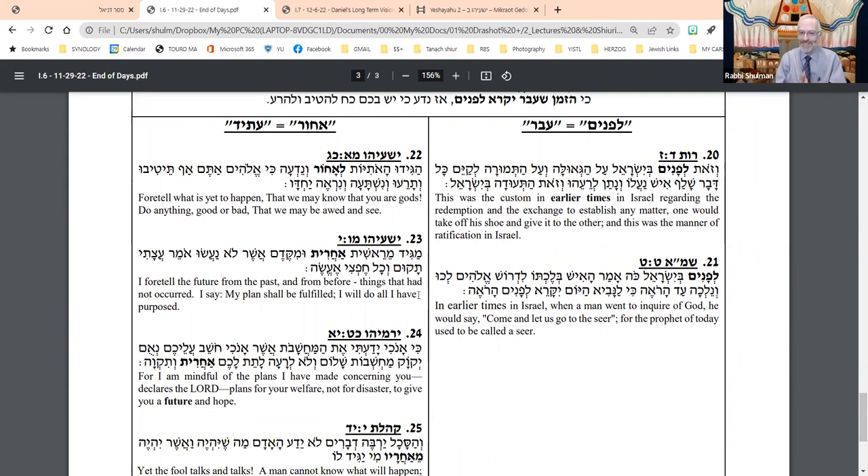'Yeshayahu magid me-reishit acharit' — I foretell the future from the past. From that which is in the past, I tell the future. 'Magid me-reishit acharit, u-mi-kedem asher lo na'asu.' Or Yirmiyahu: 'I know the deeds of man. Machshavot shalom ve-lo le-ra'ah, latet lachem acharit ve-tikvah' — to give you a future and a hope. Acharit ve-tikvah. Or in Kohelet: 'Lo yeda ha-adam mah sheyihyeh, be-asher yihyeh me'acharav — mi yagid lo' — who will tell him what the future holds? Me'acharav.